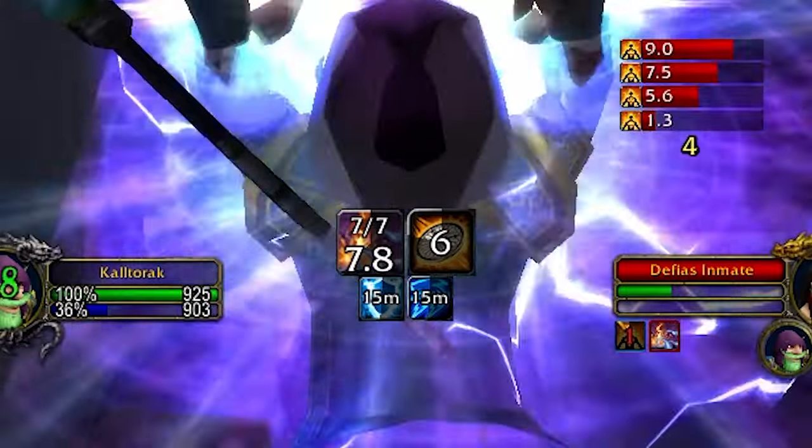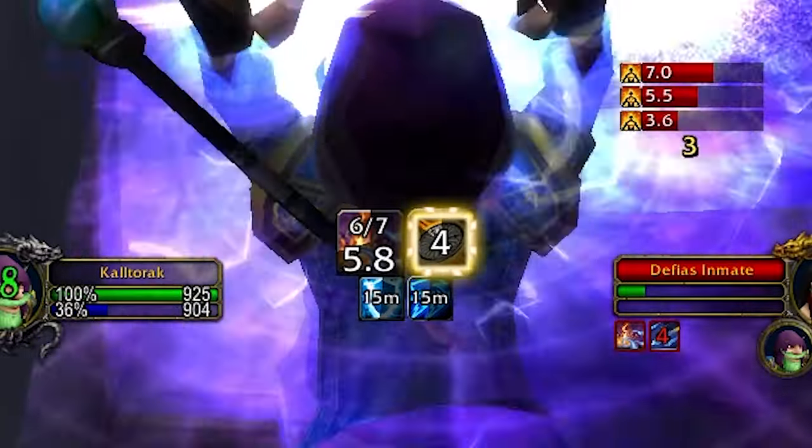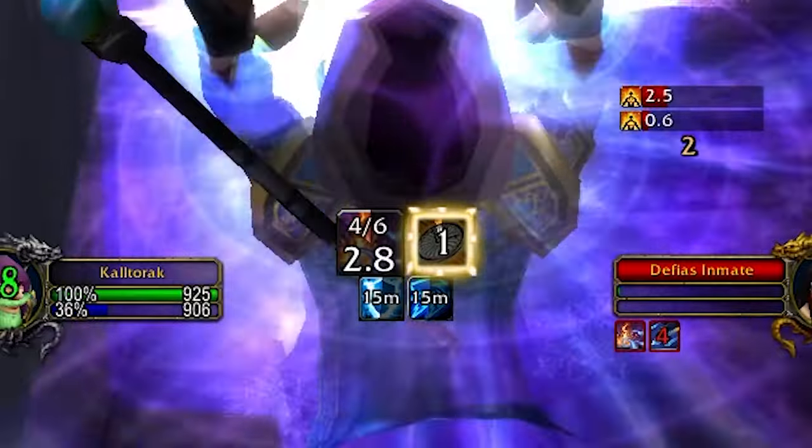And of course, we have the Beacon Timer for healing as well. It also tracks your important buffs, such as Arcane Intellect and Frost Armor.